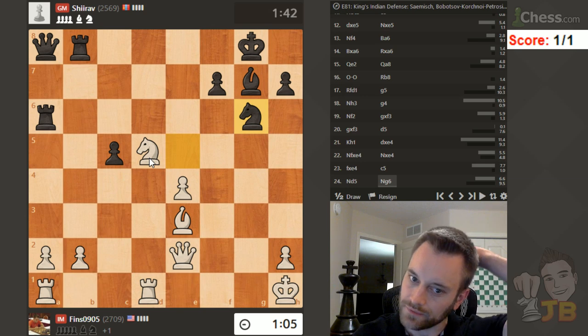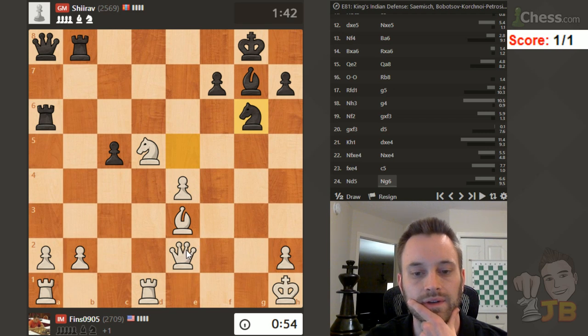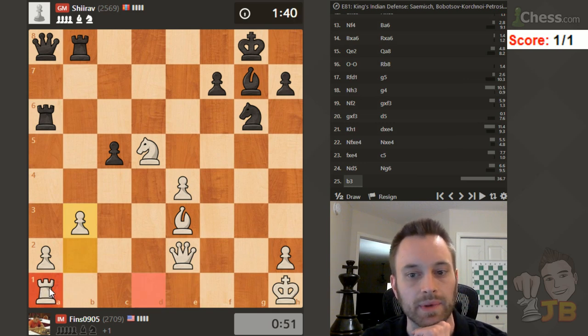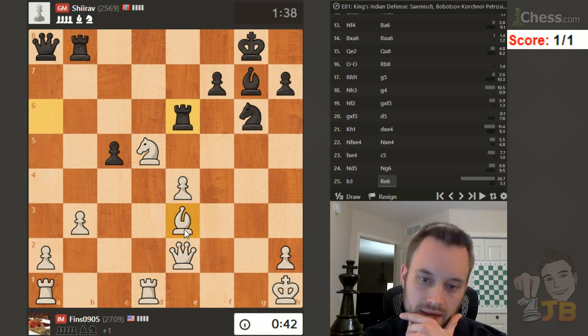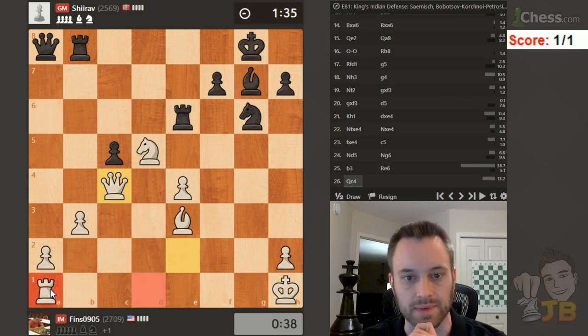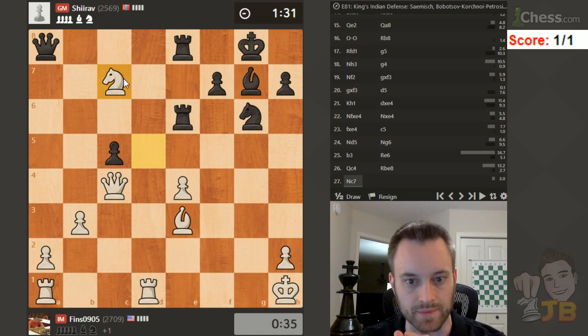Knight c7 still runs into queen takes e4 - I don't like that. This position seems critical; I'm really not sure how to play this. I'm going to do something kind of radical - offer that exchange on a1 and see if black bites. Black doesn't bite - interesting. Let's take; there are issues. I'm going to go here but I'm really behind on the clock - not good time management. Queen takes e4, hopefully these trades work out. Win the rook on e8 at the end, but I have multiple pieces hanging and time is a very big factor now.